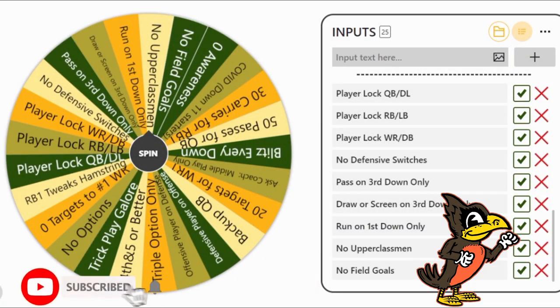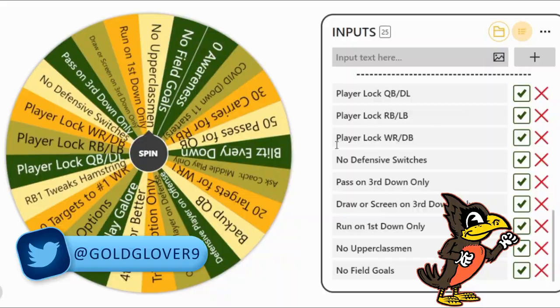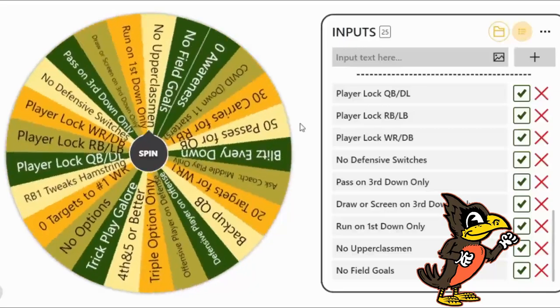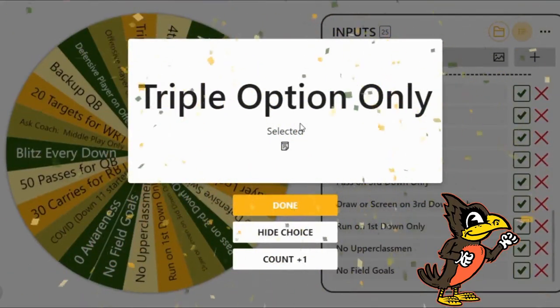Welcome back everyone to the Mac Team Builder Dynasty. We are starting right away with our challenge here for the big game, Clemson vs. Southern Michigan. The wheel has spoken: triple option only.